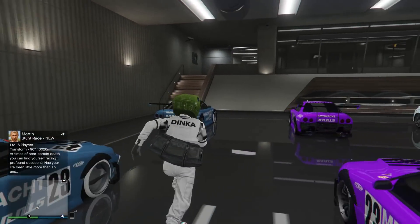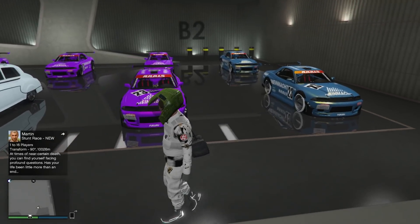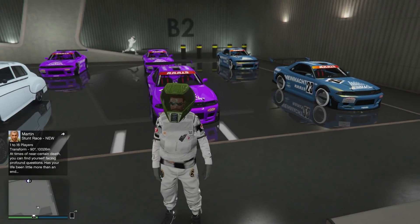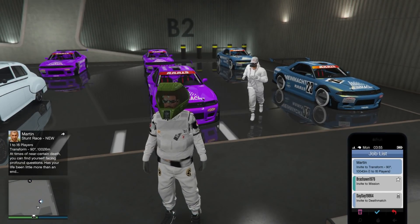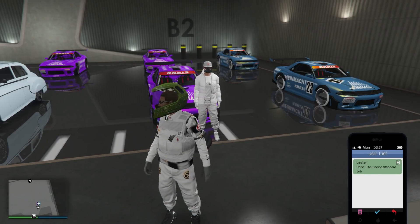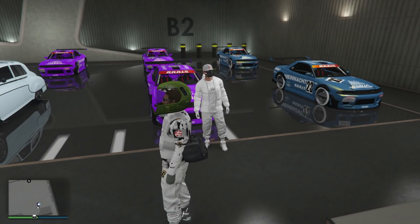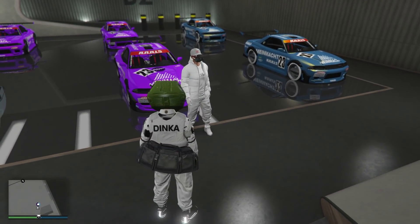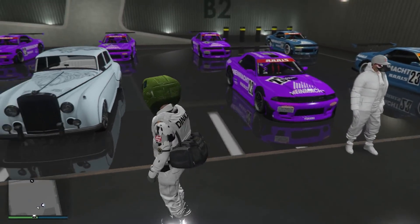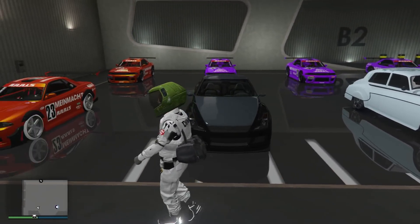Your garage needs to be completely full, and there are a couple of requirements. Your friend needs to make sure he has some Pisswassers with him, and you need to make sure you have a heist setup — a heist job. It doesn't matter which heist, as long as you have one. Your friend wants to stand in front of slot two, in front of the brown line, with his back to the car. Make sure your free Elegy is in slot four and the car you're duplicating is in slot five.